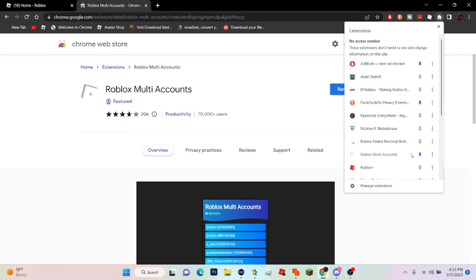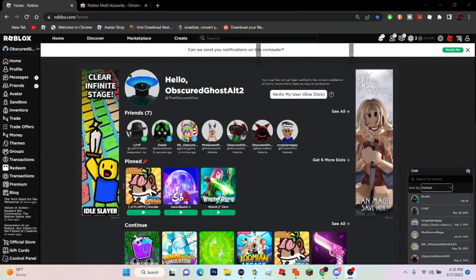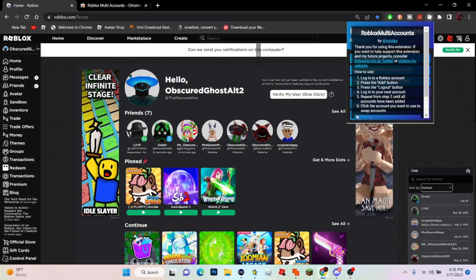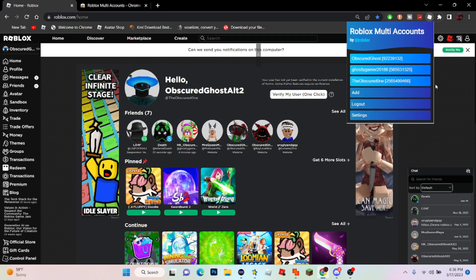As you can see, we are on my second alt account, which is my third account. Click the Roblox extension and then click Add, and it'll already be there. For settings, if you want to clear all accounts, you just click clear — and that's literally it.